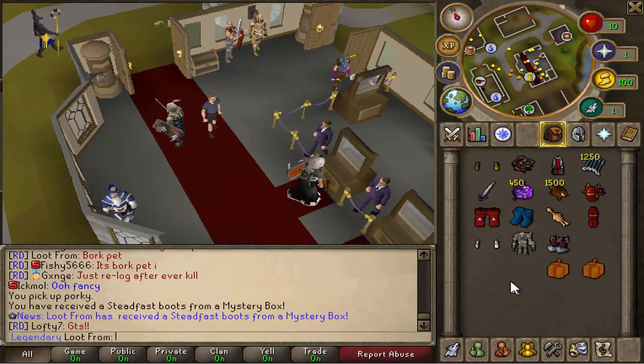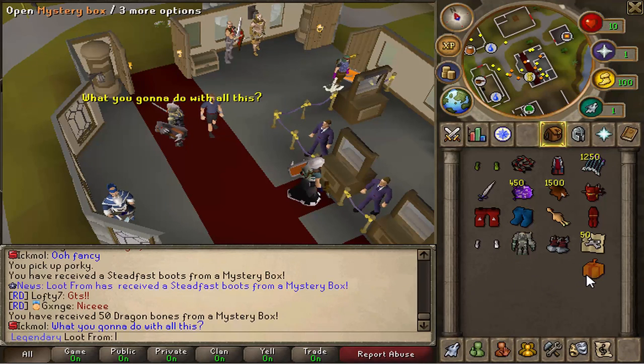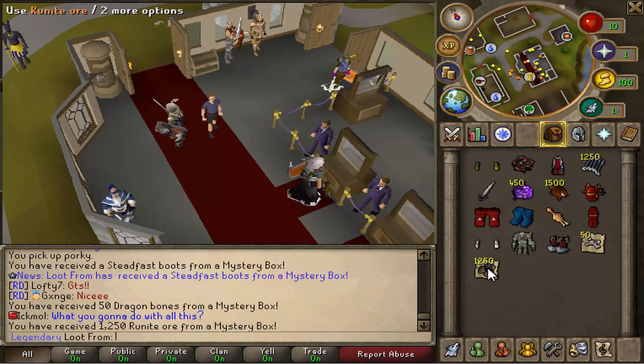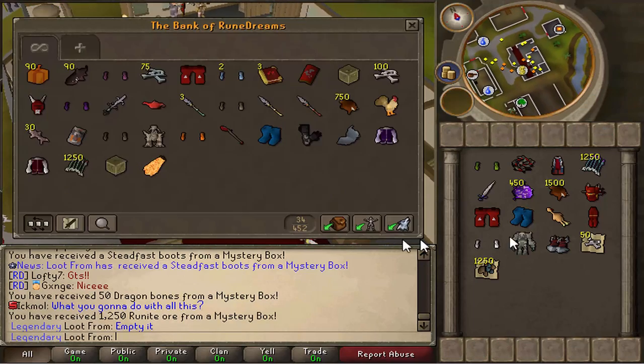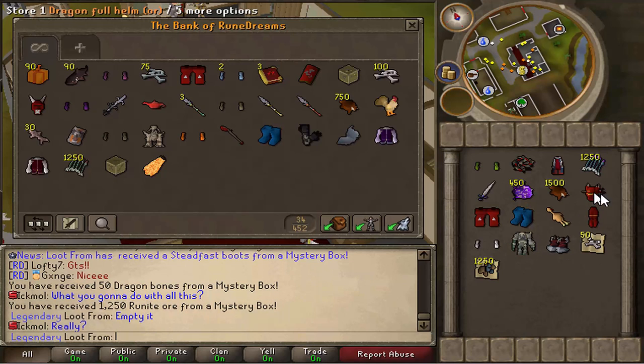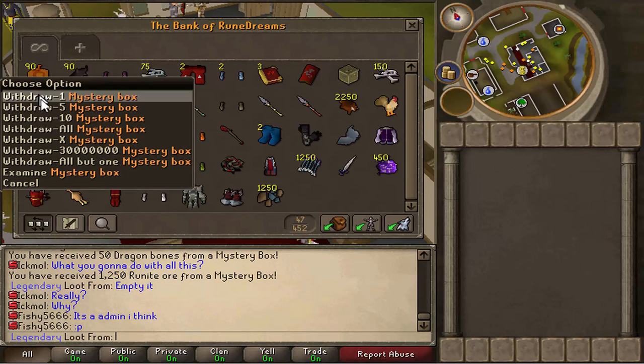Next three - steads! Wow, nice! I really want those on my main, I've been after a pair of steads for so long. 50 D bones and 1250 runite ore, I've never had that before. That was quite a nice loot - we got the steads, the balk pet, and the battle mage robes. Pretty beast, I'm liking it so far.